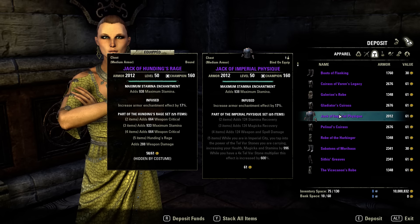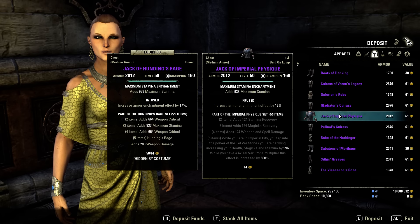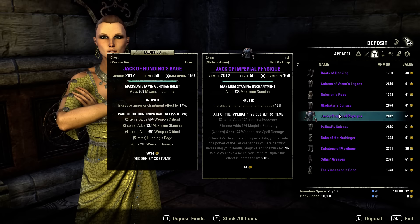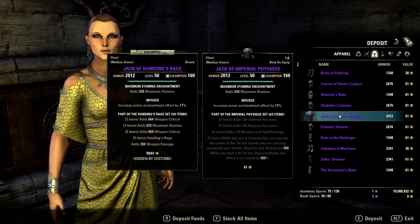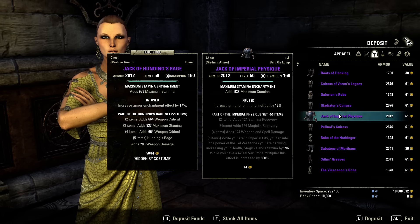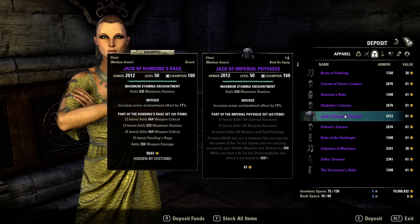While you are in Imperial City, you tap into the power of the Telvar Stones you are carrying, increasing your health, magic, and stamina by 1k. While you have a 4x Telvar Stone multiplier, this effect is increased by 600%. So basically you need to have 10k Telvar Stones on you to get 6k resources of each. This might be cool for an Emperor or for some people that want to lose their Telvar Stones, but it's way too risky.